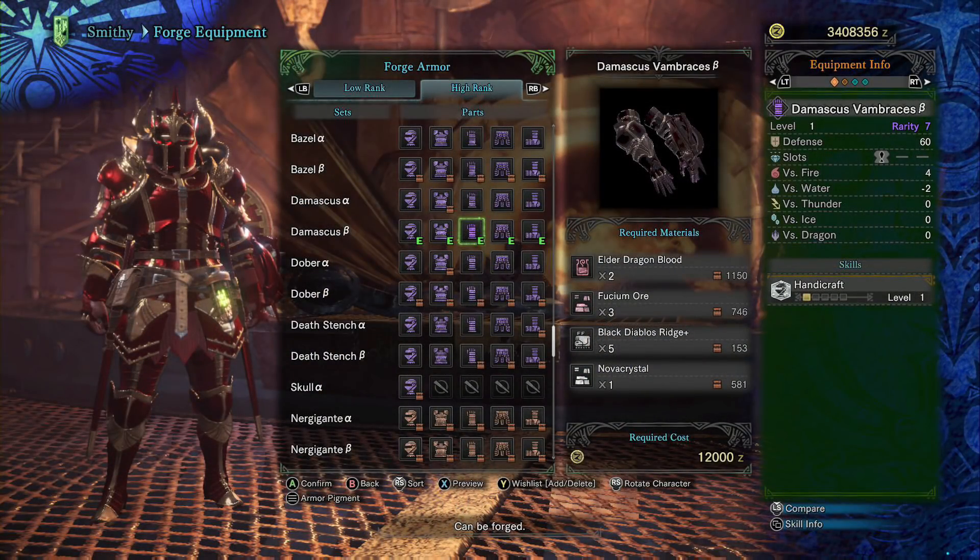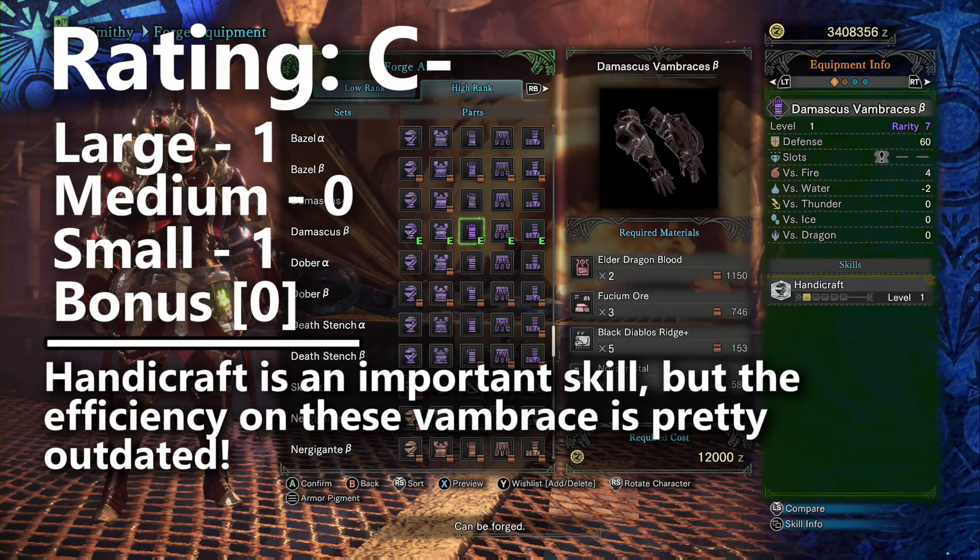After the chest piece, we have the Damascus Vambraces Beta. These only come with one level of Handicraft and one small decoration slot, which simply isn't efficient enough. You can build the Handicraft charm pretty early for three levels of Handicraft, or use the Koltarath Coil or the Death Stench leggings. There are many new ways to build Handicraft, and these Vambraces just aren't going to be competitive. They get a C minus.